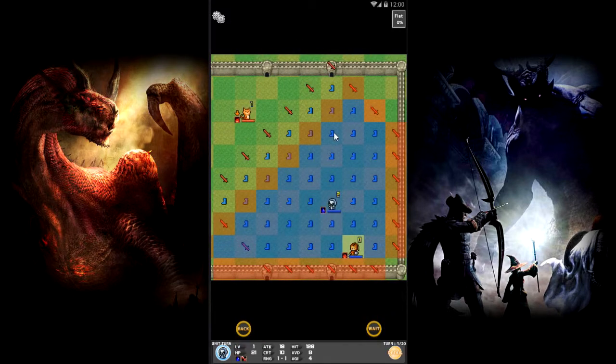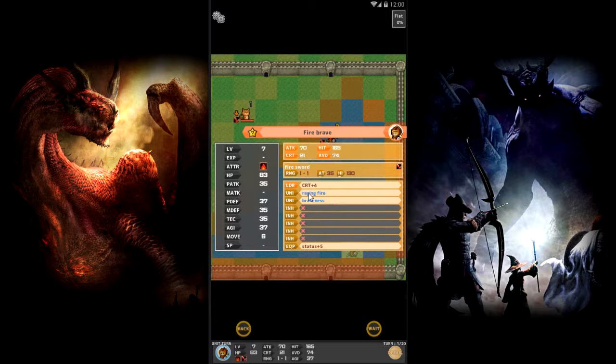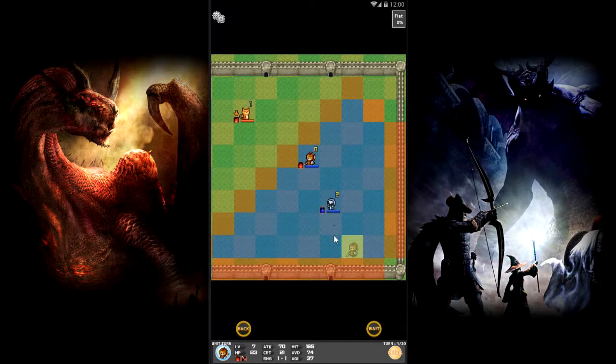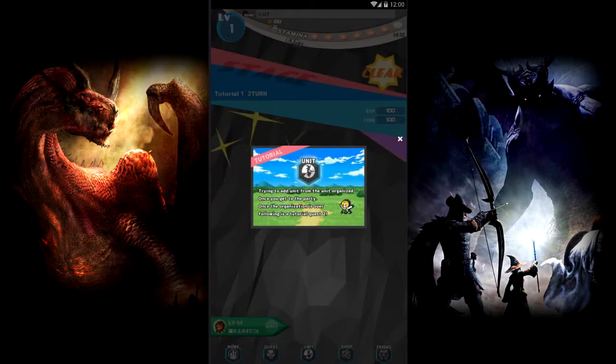Alright, let's see — got our movement, got our implement range. So basically we're using characters to take out them. Seems like they have quite a bit of skills and stuff like that. It's kind of like Fire Emblem. I did not see that coming.